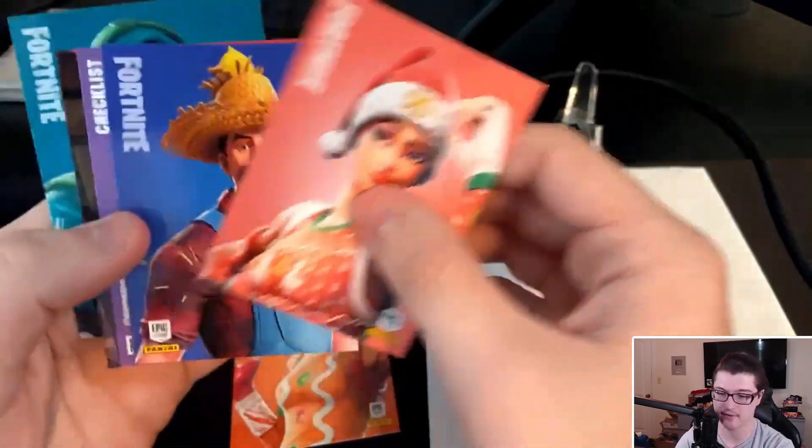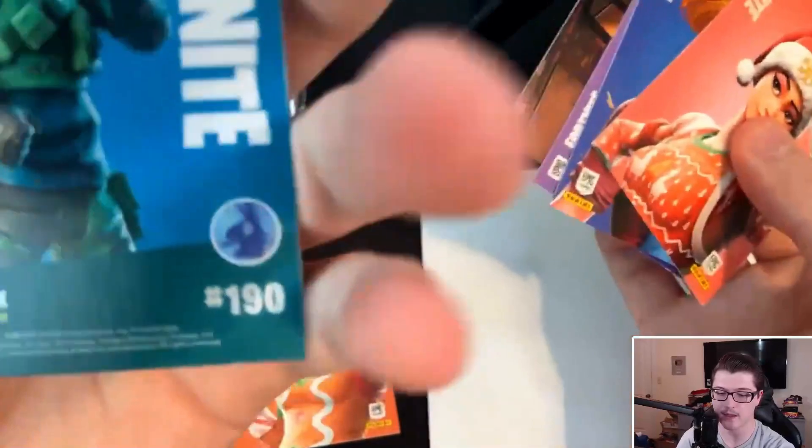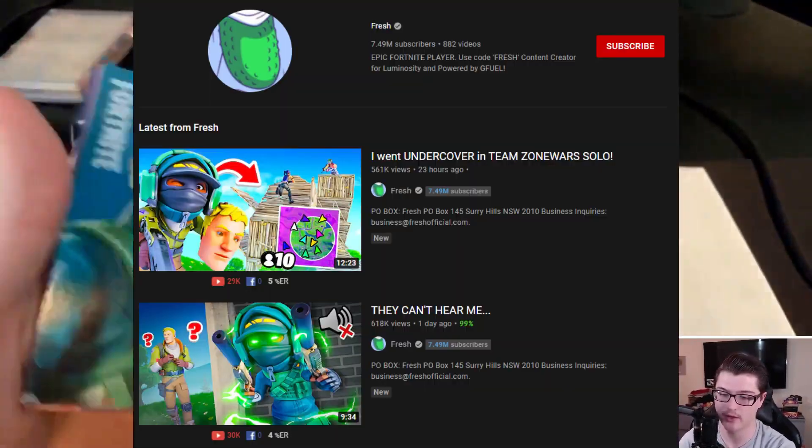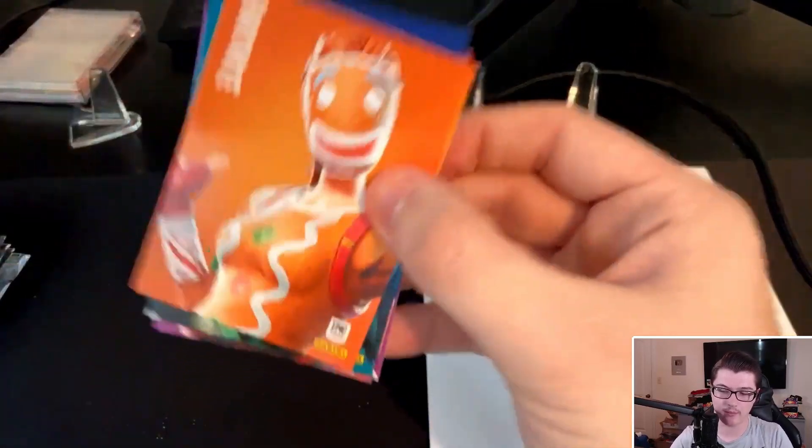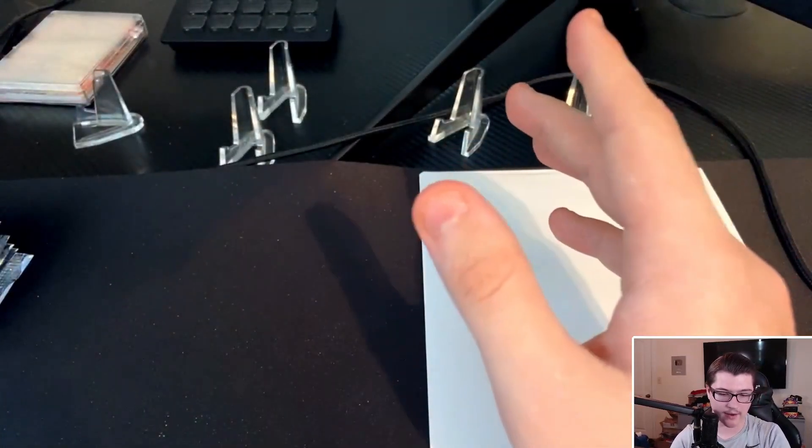Oh there's a Scorpion — wait, this is Armadillo. The other one's Scorpion, the girl version. And if we do end up pulling a holo, I'm pretty sure it'll be the first thing we see out of the back of the pack. In Italy, for some reason, that's the way they wanted to do it. Well, we already see one here — this isn't a holo because it's facing the right way — but we have our Ginger Gunner, and that is our Epic. So that's a pretty good Epic to pull. That was four packs in and we pull our Epic. They also give you a Reflex as a rare, which if you know Fresh, this is Fresh's go-to skin. Definitely our best card now — the Ginger Gunner.